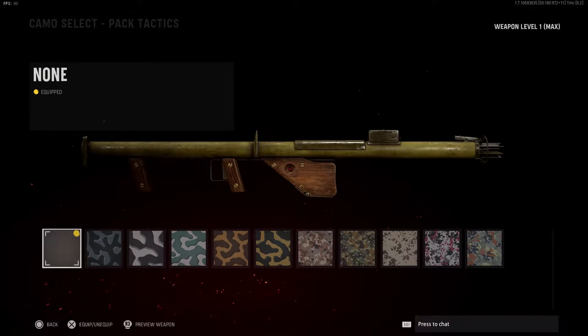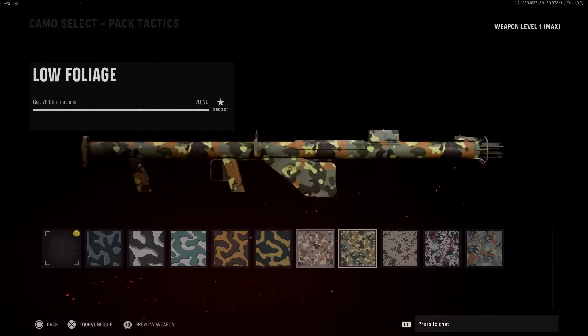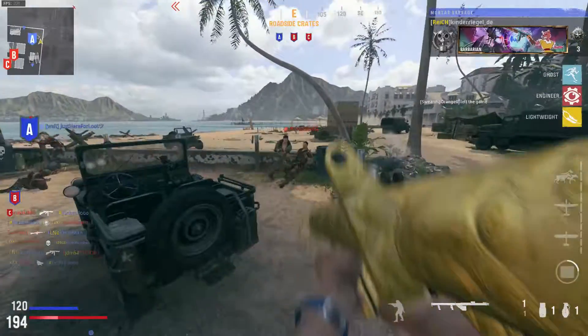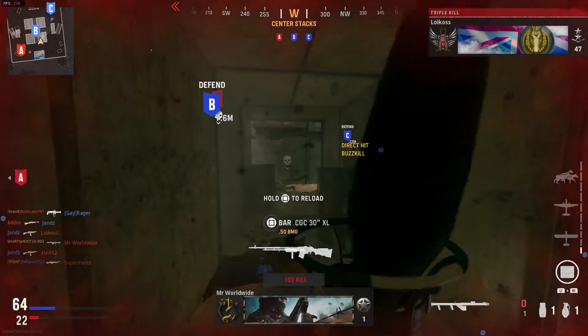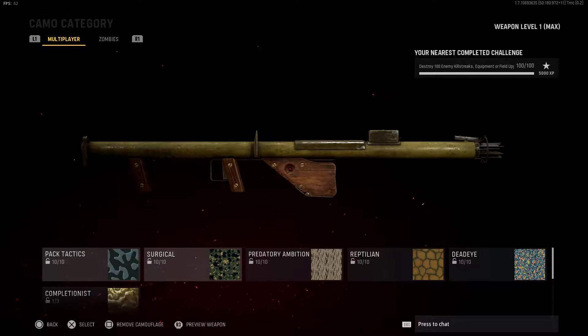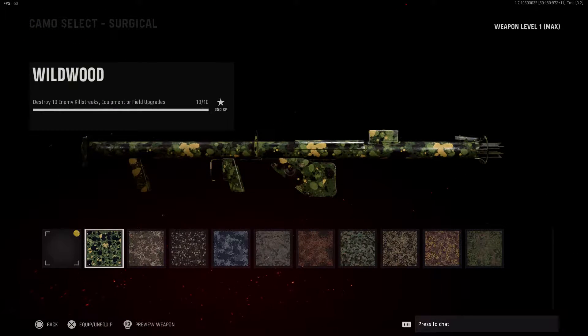Elimination is next and it's pretty hard — you've got to hit the enemy directly, a direct hit, to actually kill them. Destroy 10 enemy killstreaks, equipment, or field upgrades is nothing to worry about.